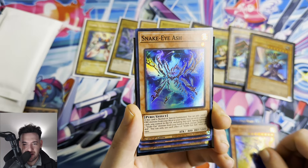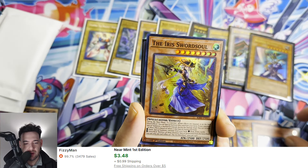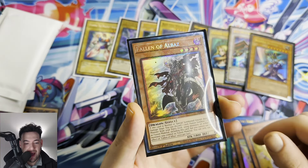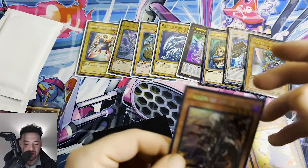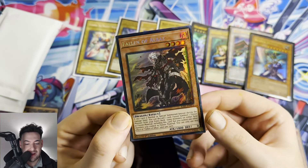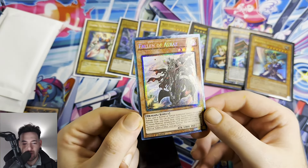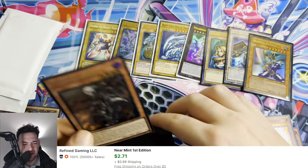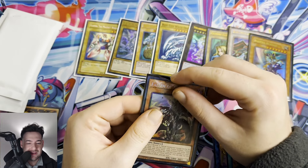We have the Iris Swordsoul from Rarity Collection. We got Snake Eye Ash — I think that's the three dollar super. Another Iris Swordsoul, and we have a Fallen of Albaz — Collector's Rare! Fallen of Albaz guys, that is absolutely insane. Obviously all the prices I will ding up here. Heart of the Pack, you're outdoing yourself man, this is crazy, this is insane!